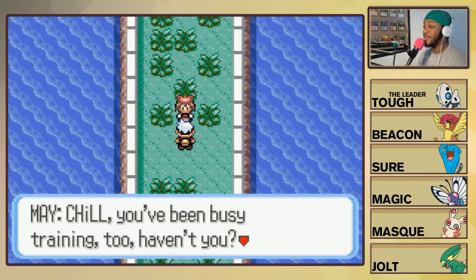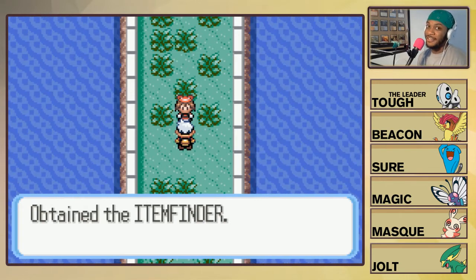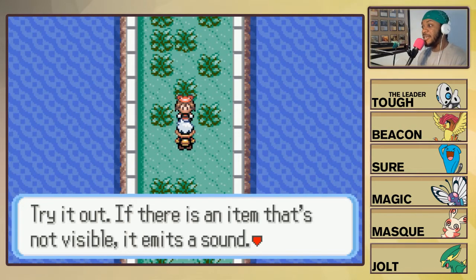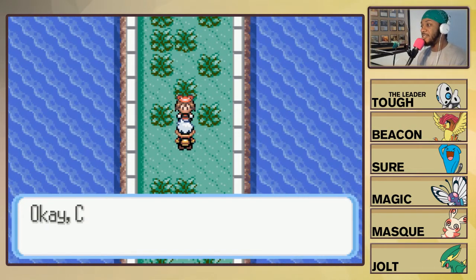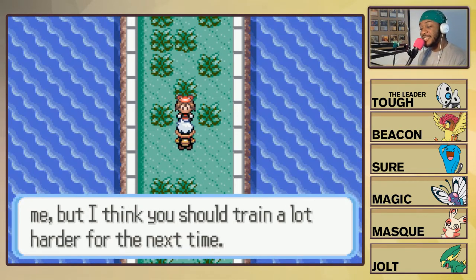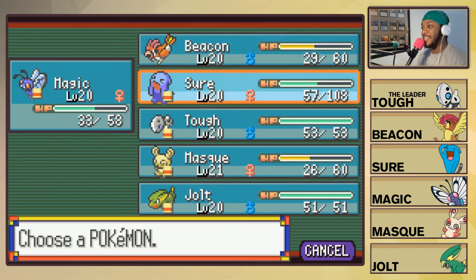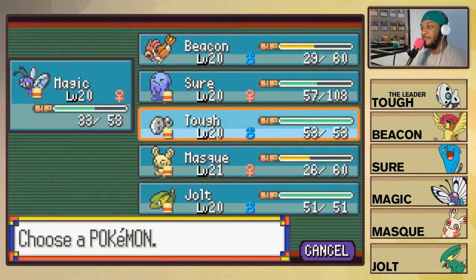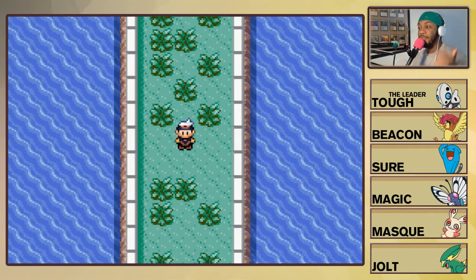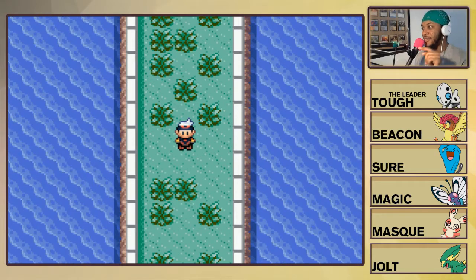Chill, you've been busy training too — here's a reward: the Item Finder! Ladies and gentlemen, we got the Item Finder. If there's an item that's not visible it emits a sound. Chill says we should train a lot harder for next time — and she's actually right. Look at our team, we haven't seen numbers this low in a while. We're going to go heal and come right back. We'll be right back in this spot.